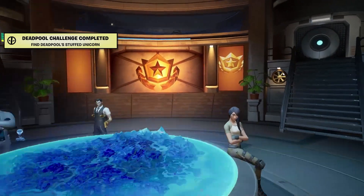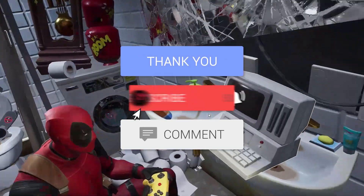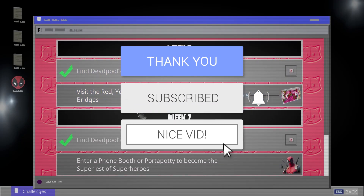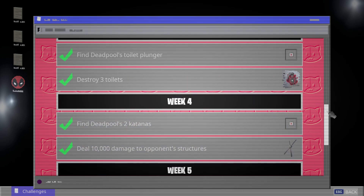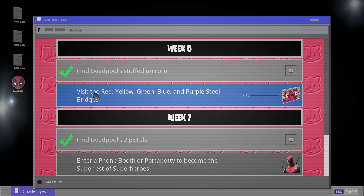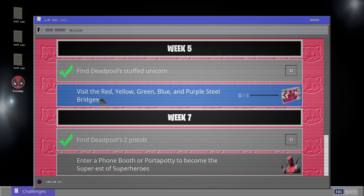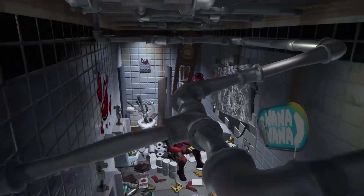Alright, what else do we have to do? Wait, hold on — one challenge away. Does that mean I have to do this, or can I just go straight to this? Visit the red, yellow, green, blue, and purple steel bridges. Or do I just have to do the phone booth? I guess we'll just try the phone booth — it should work, right?